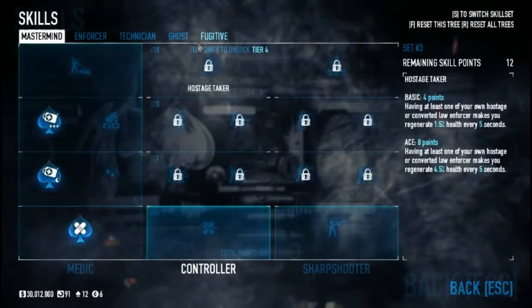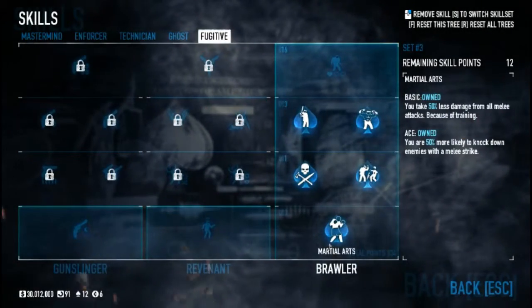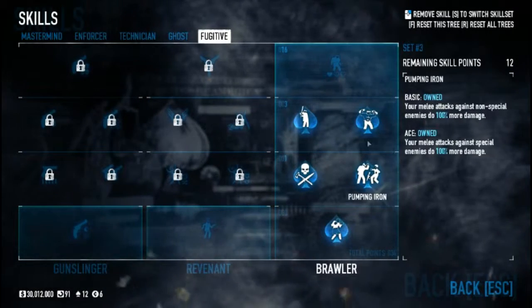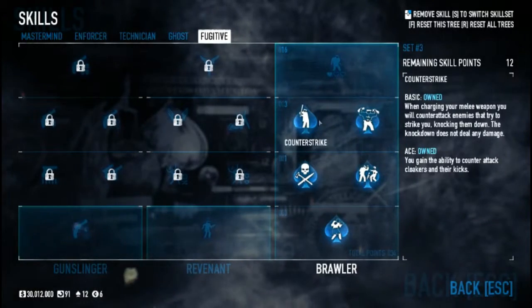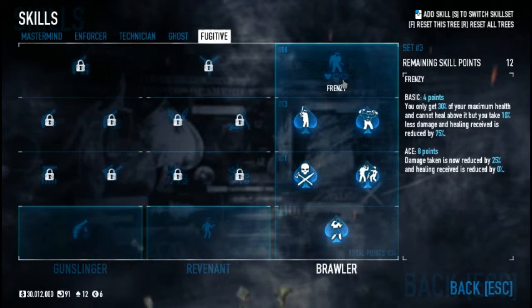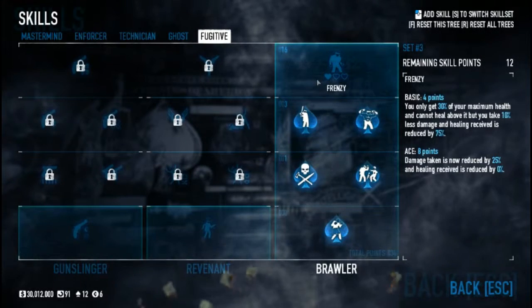Now, the skill sets are a little bit weird. You're going to have to go to the Brawler side and ace almost everything, and leave only the Frenzy — sorry, the Frenzy is the only thing that you have to leave.